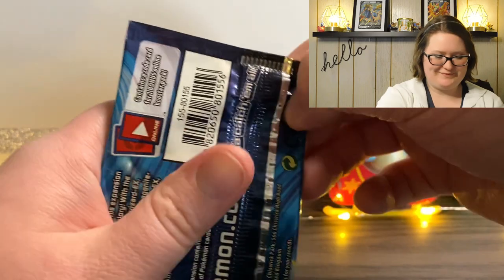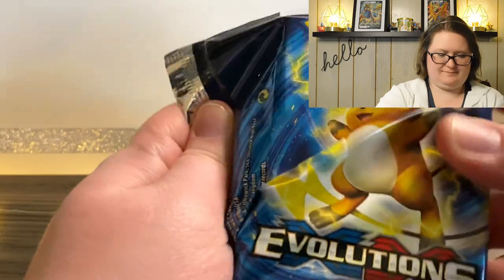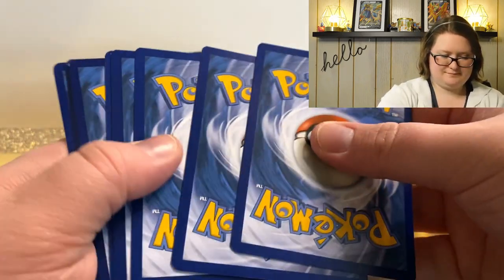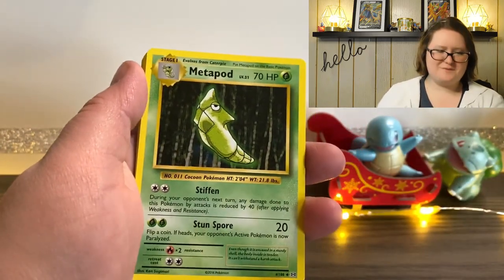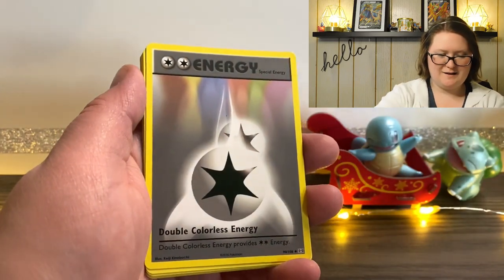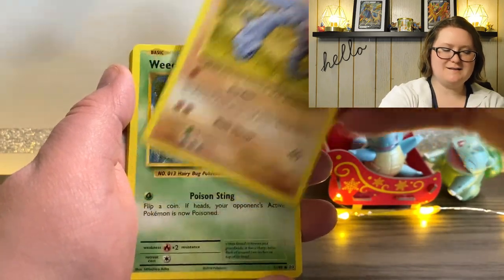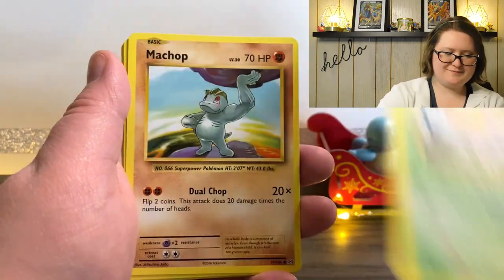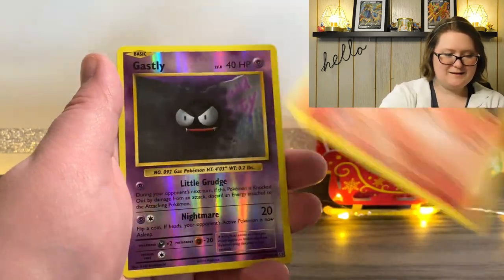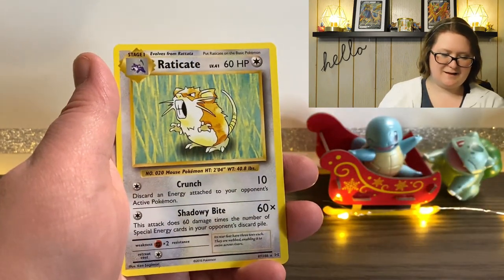Another Raichu. Oh my goodness. And starting off with yet another Metapod, Charizard Spirit Link, a Double Colorless Energy, Onyx, Onyx, Weedle, Machop, Tangela, Vulpix, Reverse Holographic Ghastly, and last but not least, another Raticate.